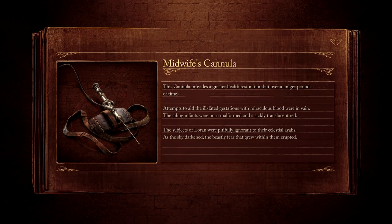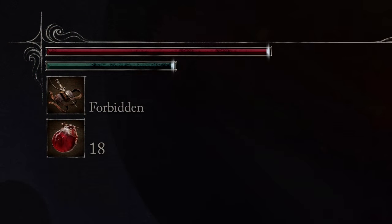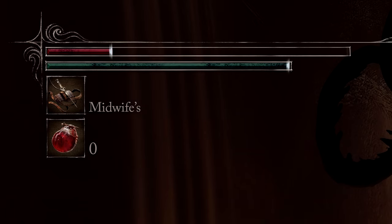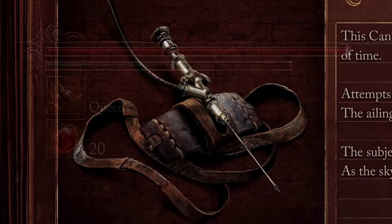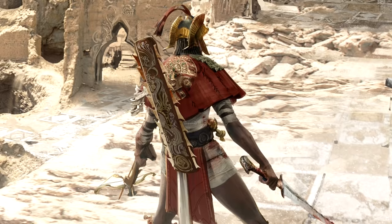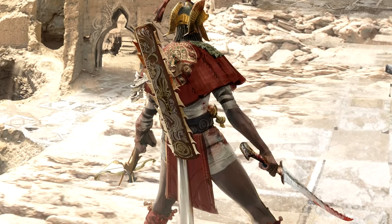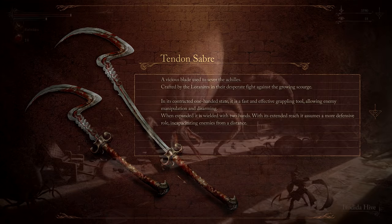Different types of cannula can be found throughout your journey, and these injection vessels change the type of healing you receive. For example, some replenish more HP but slowly, and some replenish less HP but quickly, and some offer buffs to damage, speed, or defense. This is such a good idea. Your garb also suits the setting, and you'll soon find a fantastic trick weapon to match — the Tendon Saber. A hooked weapon designed to sever the Achilles tendon, it has a contracted one-handed state for grappling with enemies in close range, and an extended two-handed form intended for long-range defensive combat.